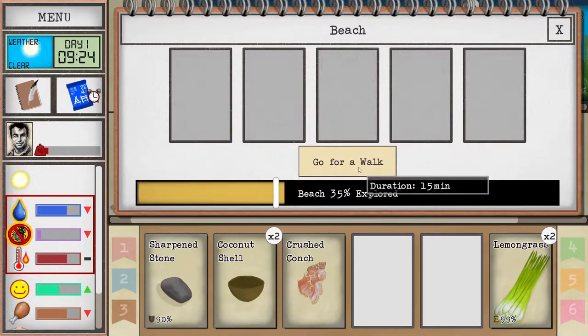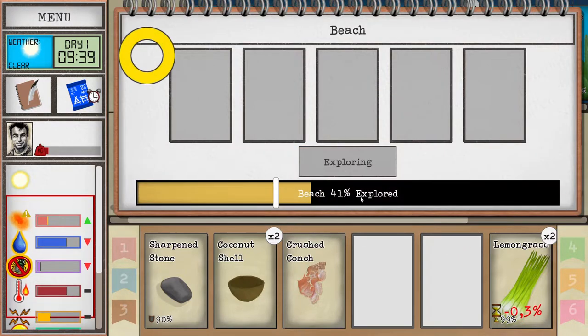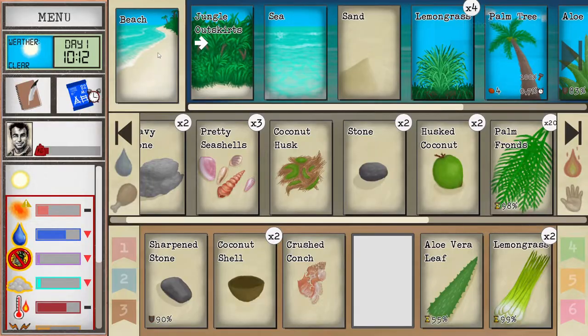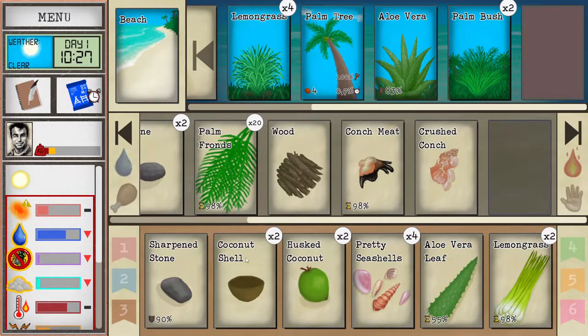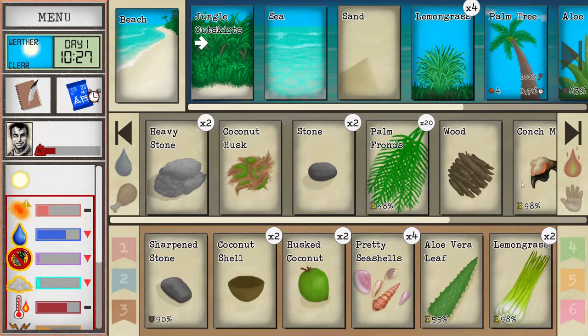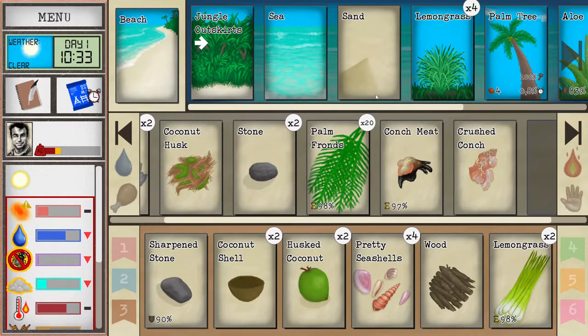I'd like to find one more pretty seashell before going into the jungle outskirts. My skin is getting a little sunburned so we'll grab some aloe vera and apply it to the skin so it doesn't keep burning. There's another pretty seashell — we'll grab those and some coconuts. You can carry all of this with you; it only takes three minutes to move between locations.